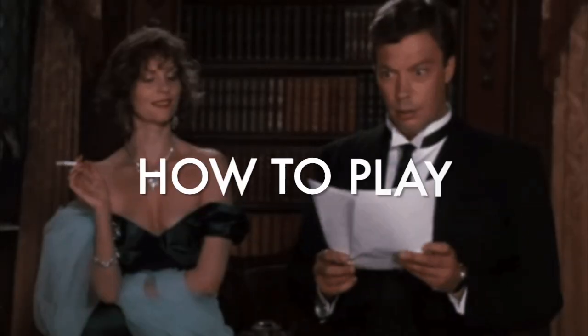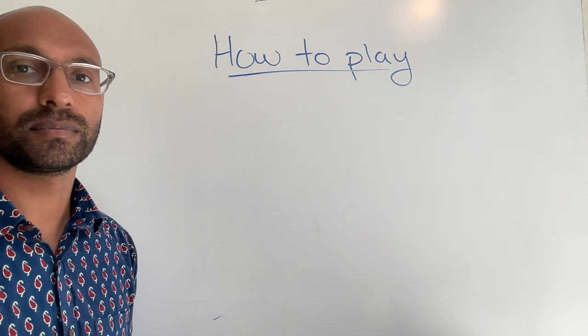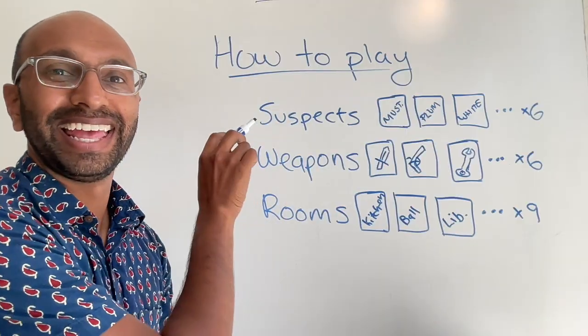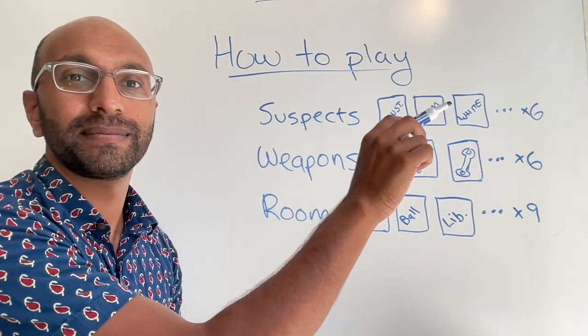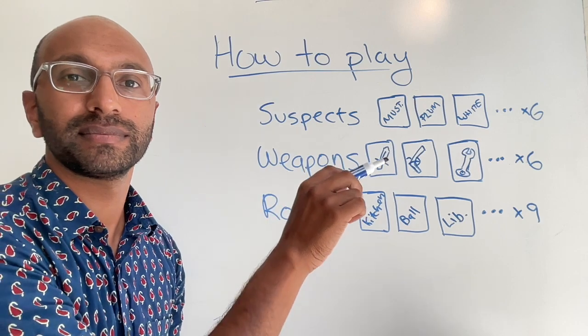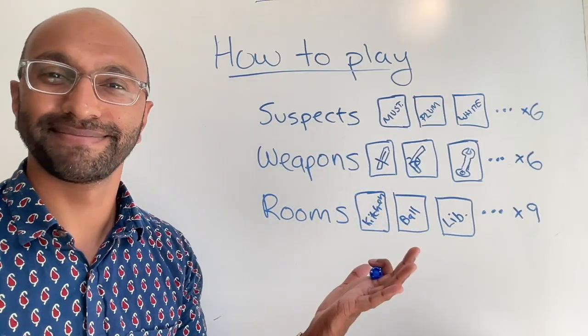So how do you play? In the game, there are six suspects, six weapons, and nine rooms. Suspects are people like Colonel Mustard, Professor Plum, Mrs. White, etc. Weapons are things like the knife, revolver, or the wrench. And rooms are rooms like kitchen, ballroom, library, etc.